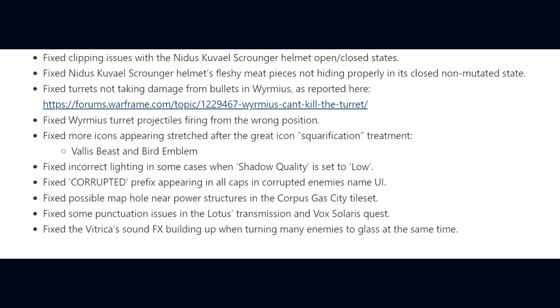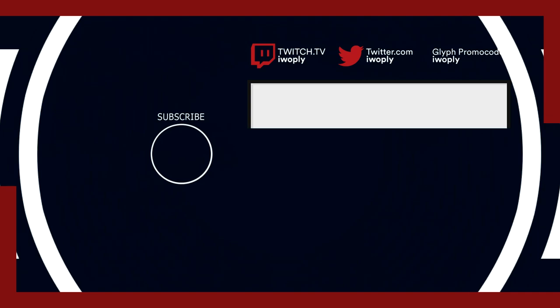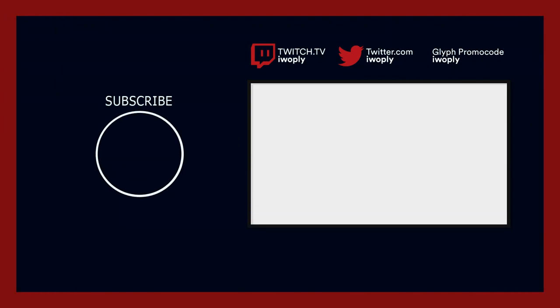They fixed the Corrupted prefix appearing in all caps in Corrupted Enemies' names, possible map holes near power structures in the Corpus Cassini tileset, some punctuation issues in the Lotus Transmission and Vox Solaris quest, and the Vitric Hazard sound effects building up when turning many enemies to glass at the same time.